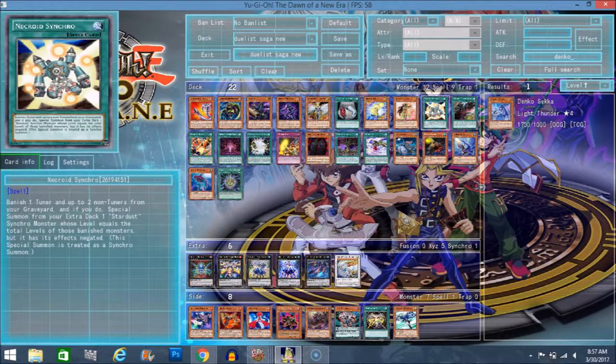Necroid Synchro - I don't know what this card's actual name is, it might still be Necroid Synchro. But you banish a tuner and up to 2 non-tuners from your graveyard and special summon from your extra deck one Stardust Synchro monster whose level matches the monsters that you banished. But the monster's effect is negated. So if you're playing a synchro-based deck, I do think this would be a really strong card.